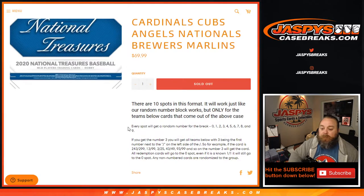Works just like every other random number block where everyone gets a random number from the break from 0 to 9. If you get the number 3, you'll get all cards for the above teams with 3 being the first number next to the slash on the left side of the slash. So for example, if the card is 243 out of 299, 1399, 3 out of 25, 43 out of 49, 93 out of 99, and so on, number 3 will get the card.